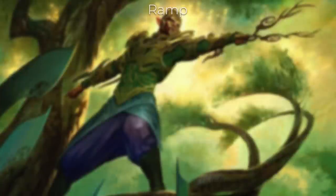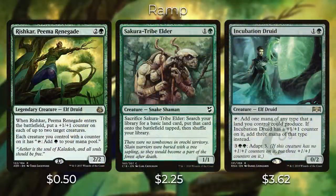Let's start the deck tech by talking about some of the ramp we have. In this deck we are prioritizing creature ramp over spell ramp because we want to focus on Animar getting counters, so we didn't include some ramp spells you may be used to in this color combination. We have Rishkar, Peema Renegade — when it enters the battlefield you can put a +1/+1 counter on each of up to two target creatures, and each creature you control with a counter on it has tap to add a green to your mana pool. If you play this with Animar on the battlefield, you can give Animar a +1/+1 counter, and Animar will also get a counter when this enters, so Animar will start off at three power and toughness.